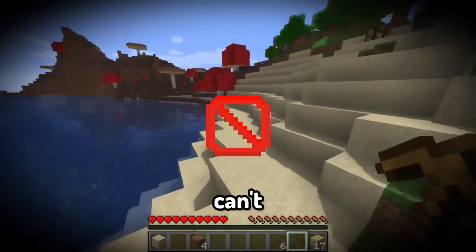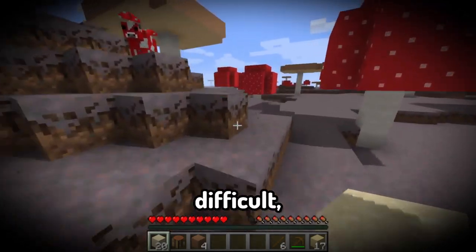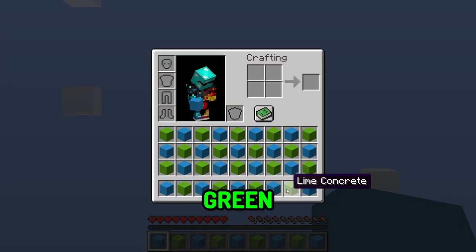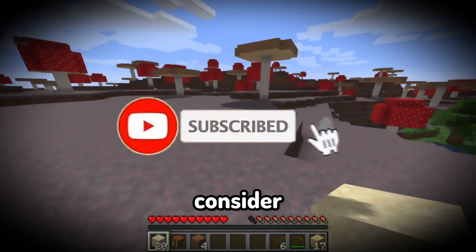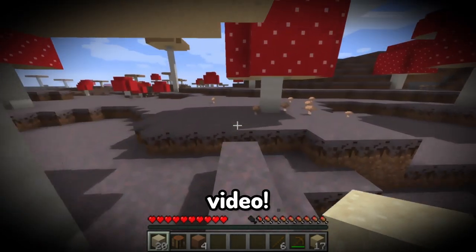This is Minecraft, but you can't touch the color green or blue. This challenge is insanely difficult, as I can't walk over, punch, or hold anything green or blue in my inventory. Also, if you liked the video, please consider subscribing, as I'm trying to hit 1,000 subscribers. And now, enjoy this video!